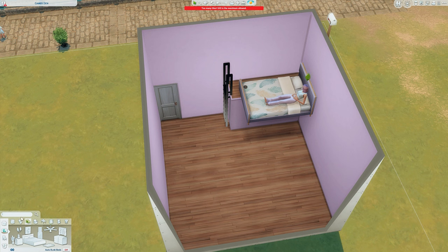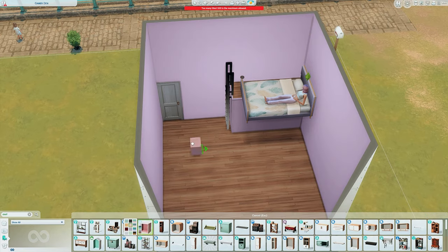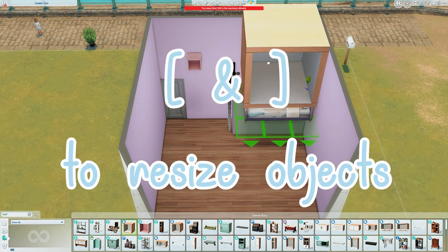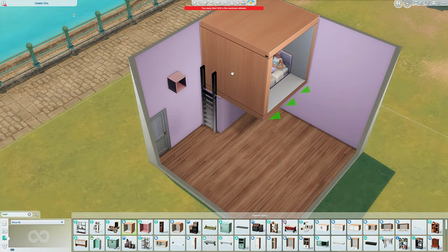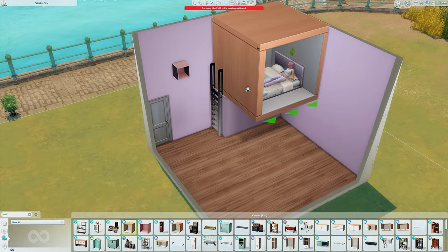Here's where your options come in for shelves. Just type your shelf into the search bar — there are a couple of options. The one I'm going to use is from High School Years, but you can also use one from Dream Home Decorator. You size them up five times and you can see it's the same width as the platform. The thing with the Dream Home Decorator one is you can see how far it sticks out past the bed.